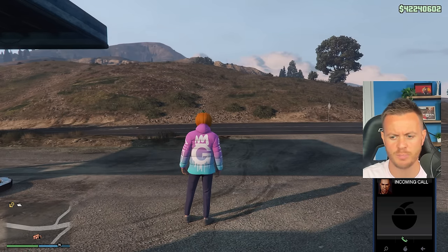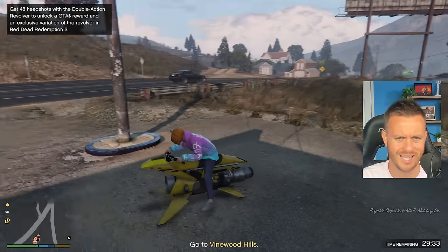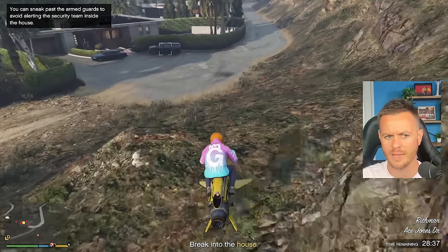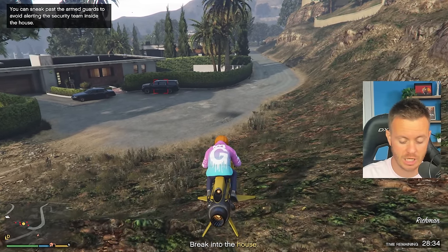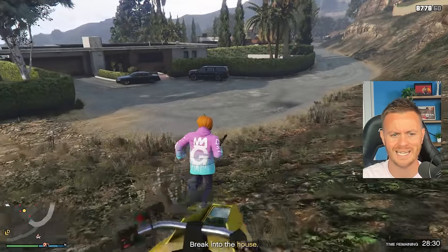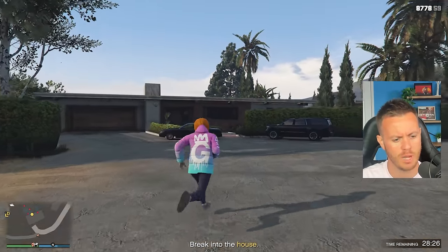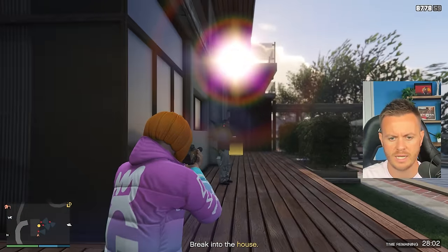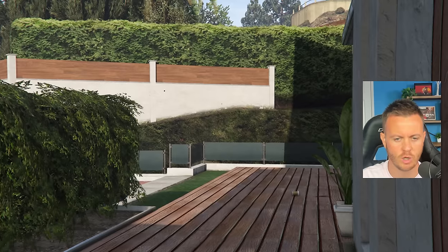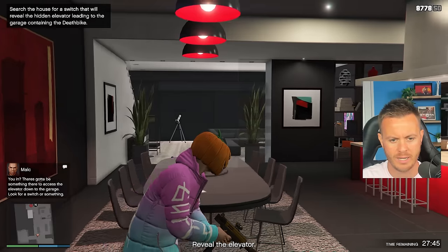Let's go ahead and spawn in our Oppressor Mark 2 and go to Vinewood Hills. Once you get to Vinewood Hills — it could be one of about three different locations — don't worry about blowing everything up. Use a silenced weapon because these missions are super easy. Just take them out one by one. Now we have the next one. There's no one else around us so we'll run straight up to the door. Once inside, we're going to take out these gentlemen.